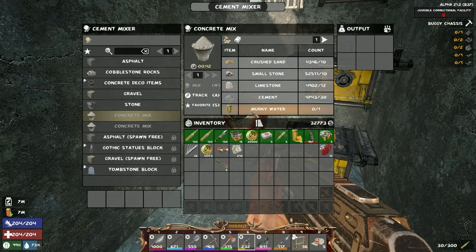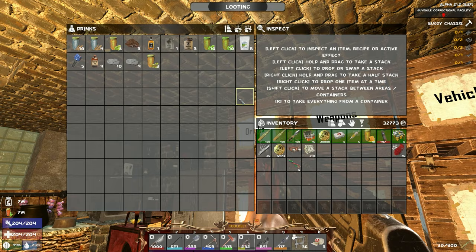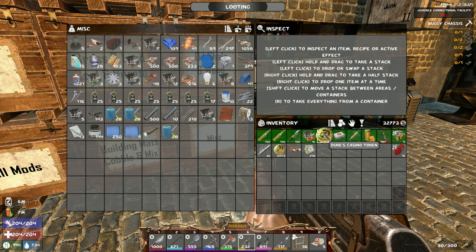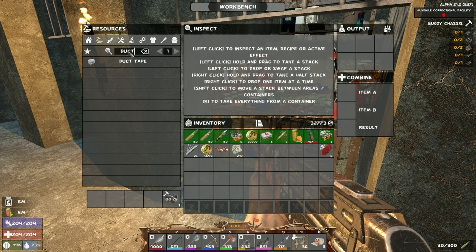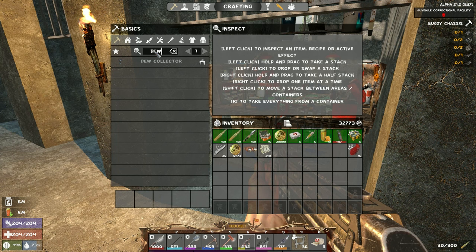Basically everything else is super high, so I need to focus on getting murky water. You get way more empty jars now in this update, so as long as I keep looting and clearing places we should be fine. I should probably go back to Tesco and loot all those shells. I looked at the wrong thing — it's not glue I need to make the dew collector, it's duct tape. No glue involved.